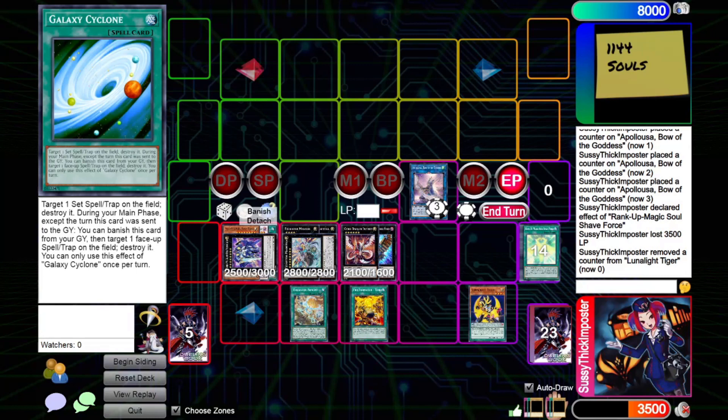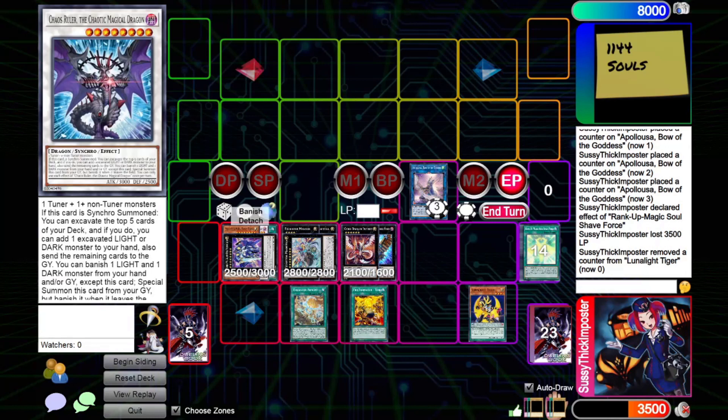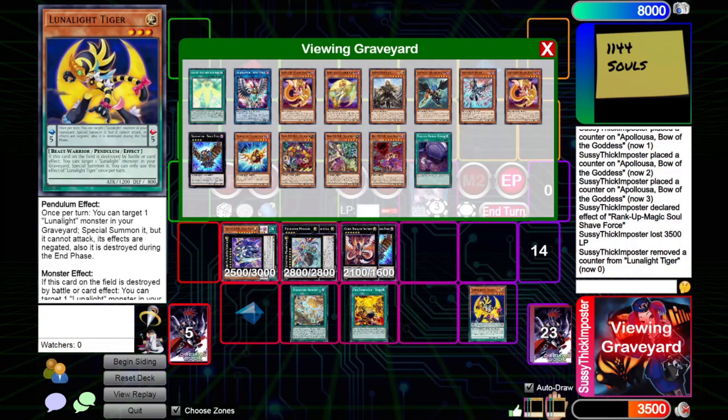But that's basically it for this combo. I didn't even get to recognize that Chaos Ruler never milled — and it's so good to mill in this deck. Not only can it add back every Lunalight, because all of them are dark except Tiger — that's a light — but more importantly, if you're milling spells and traps, it can just tutor to any card you need. So you can get very, very far with the Chaos Ruler engine. So this is combo one.